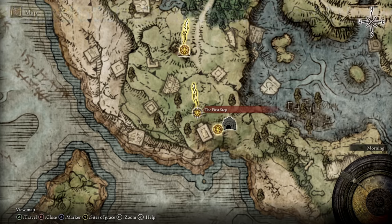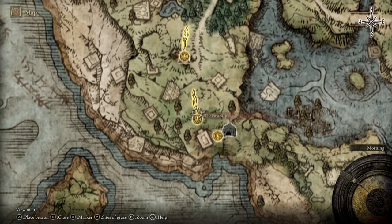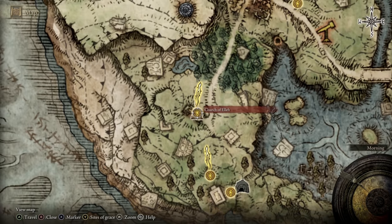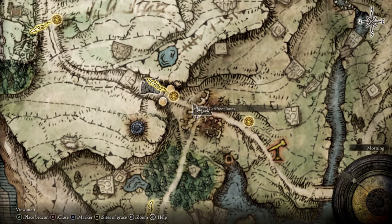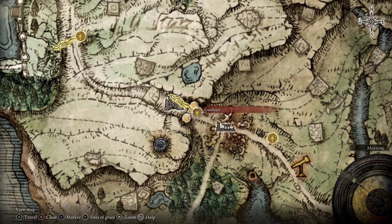After doing the tutorial, you'll start the game at the first step resting site. From there, you're going to want to go northwards to the church where you meet the merchant, and then carry on going north until you eventually come to these ruins called Gatefront Ruins. Just over here is where we're going to start, at the Gatefront Castle Gate.